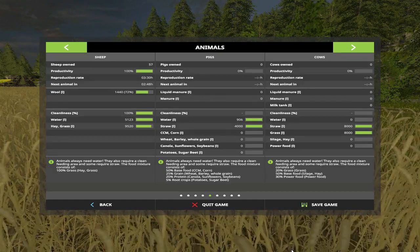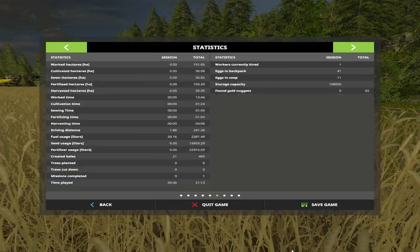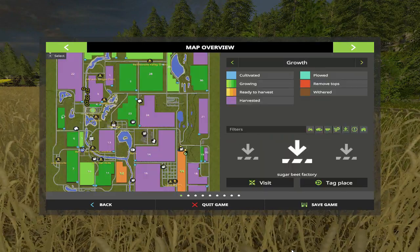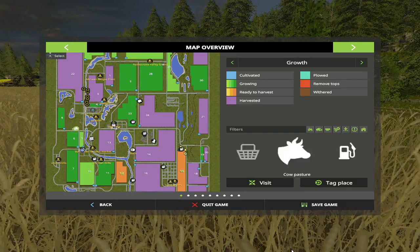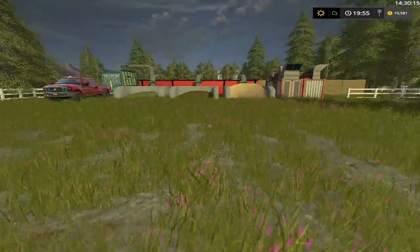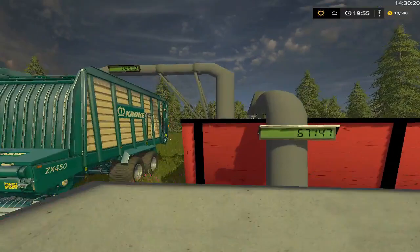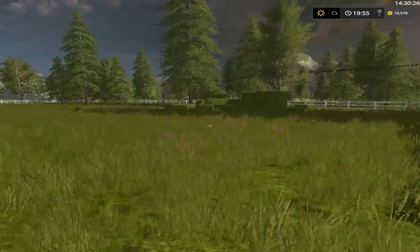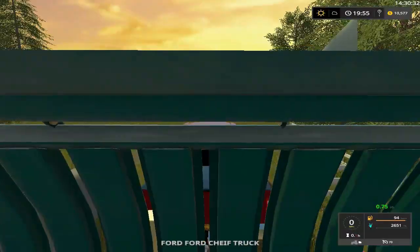Let's go over to our cows next. I believe I got a few things over there I've been doing. We got 92 of the gold nuggets. Let's visit our cows. As you can see I've been putting some in here and we got 150,000 - that's full. Straw bales here, grass bales over there, and our other truck here. Want to load this up with rations, power food.